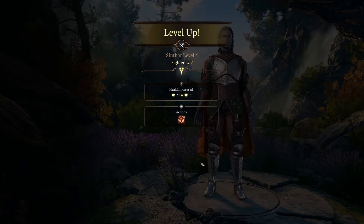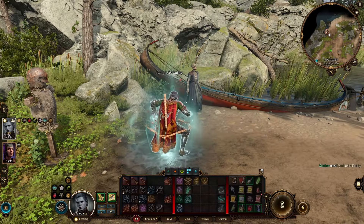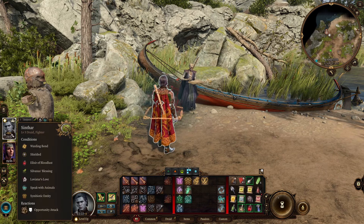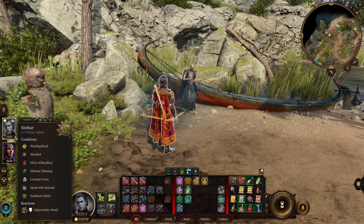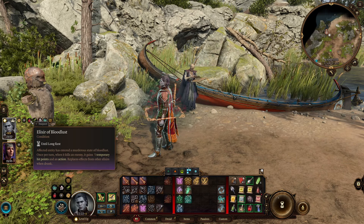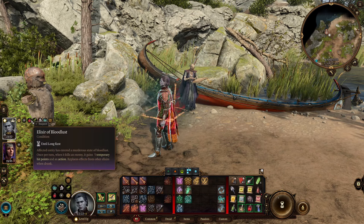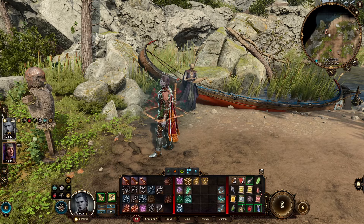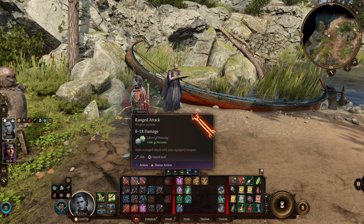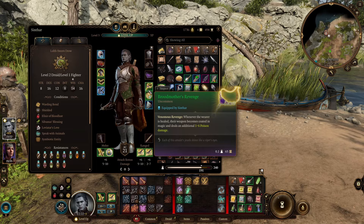That's basically your level 3 build. Before we take our 4th level, you should apply your Symbiotic Entity — this gives you 8 temporary hit points. If you have Warding Bond on, this means you have 16 hit points of damage you can take before it falls off. So as long as you only take 14-15 hit points in one fell swoop, you can just replenish this. The way you're going to be replenishing it is by using an Elixir of Bloodlust and getting a lot of kills — every time you kill something, you get 5 temporary hit points. And since Warding Bond halves the damage you take, it's basically 10 hit points of damage coverage from every kill. Our attacks now all give plus 1d6 extra necrotic damage. I'd suggest always dipping your weapons in the early game, and once you get access to it, equip Broodmother's Revenge for the extra 1 to 6 poison damage.